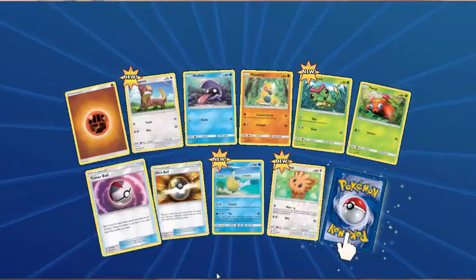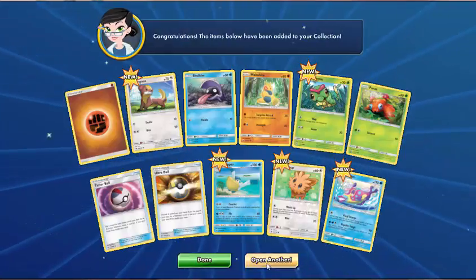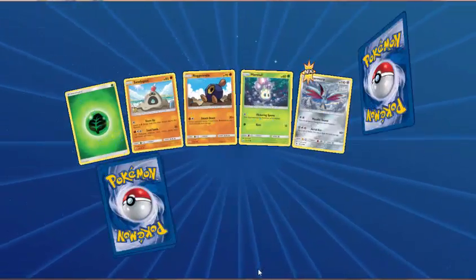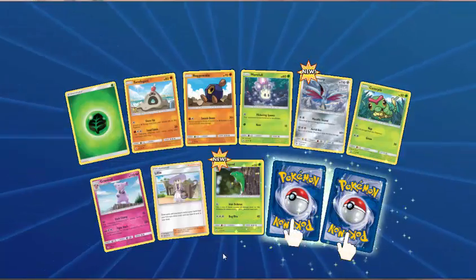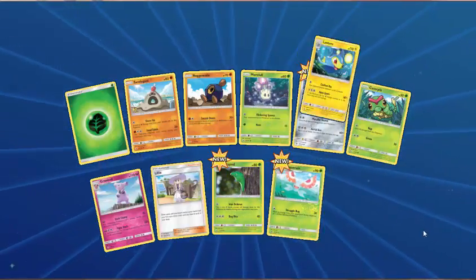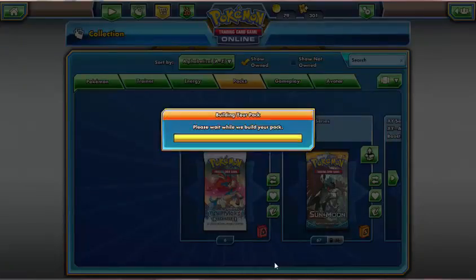New cards this time — Yungoos, Caterpie, Pelipper, Lillipup. And a Bruxish. Next pack — Grass Energy, Sandygast, Roggenrola, Skarmory, Caterpie, Grubbin, Lily, Metapod. We've got a double this time — Reverse Hollow is Masquerain. And Lanturn. Come on packs, give me an ultra rare. Next pack — Fairy Energy, Sandile, Pikipek, Makuhita, Snubbull, Alolan Rattata, Professor Kukui, Nest Ball, Araquanid. We've got two again — well, we've got a Hariyama and a Bewear.